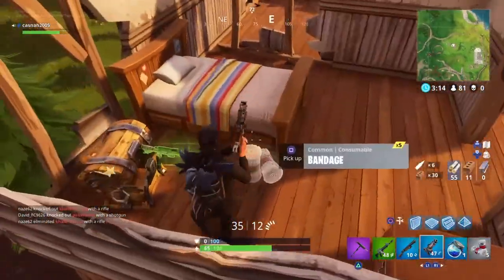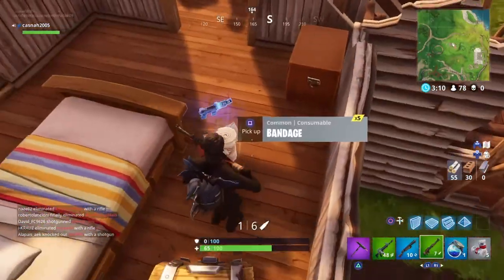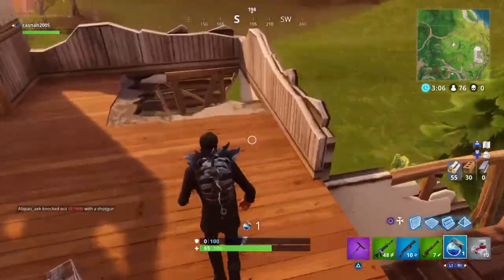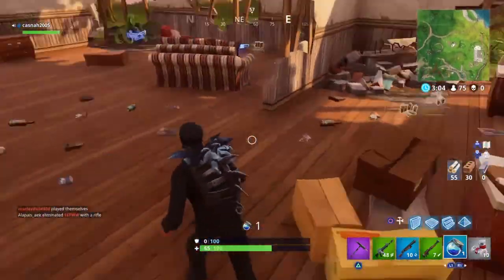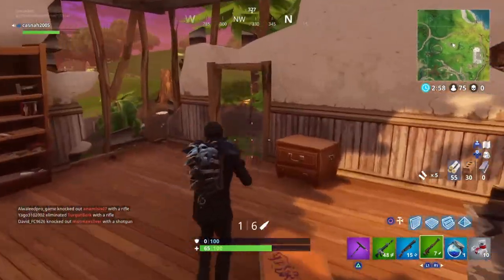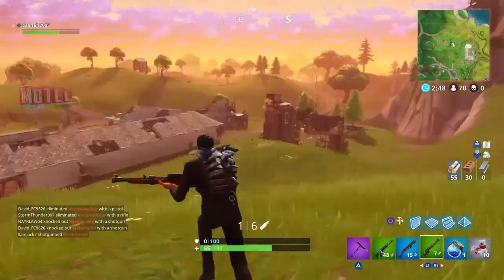As you can already see, I've looted the hill next to Pleasant Park and I've also looted the house. The house can contain up to one chest and the hill, as you already saw, up to three chests. Normally the loot I find there is pretty good, and as you can see I've just found a llama as well.